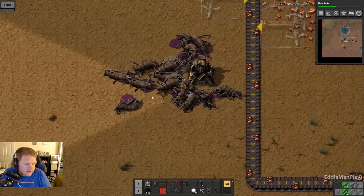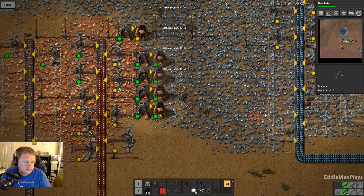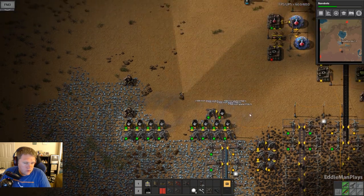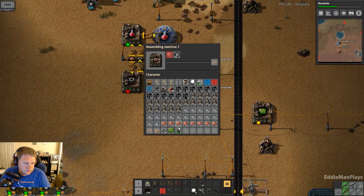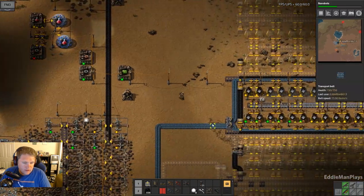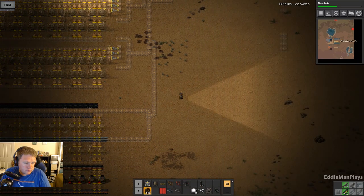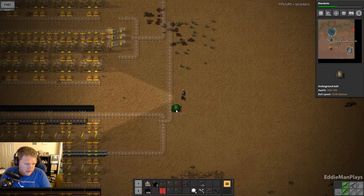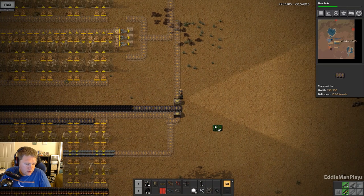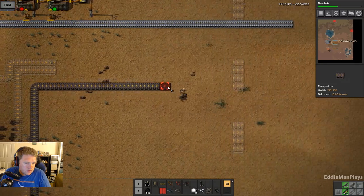So we just got a little attack here — look at that, biter blood. Check those items out. And then, so I don't forget, we're going to need to do this right here, and have it come up like so, and come in like that.